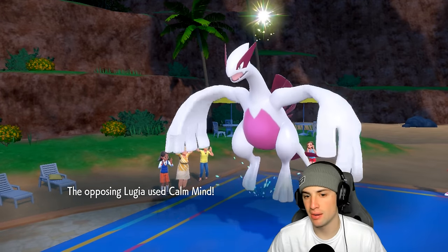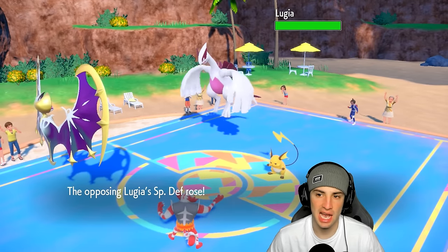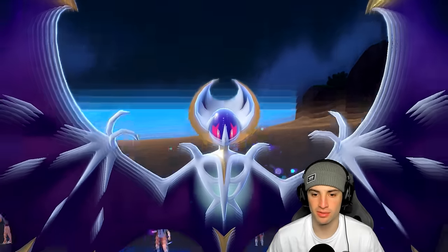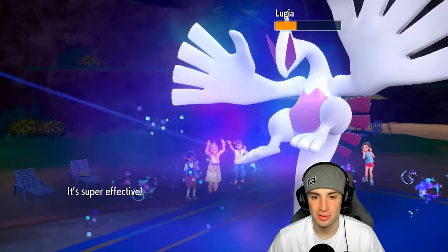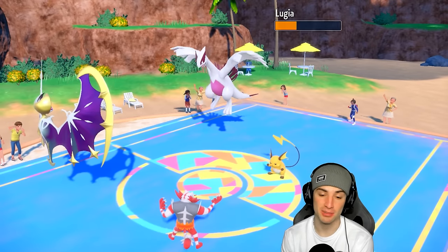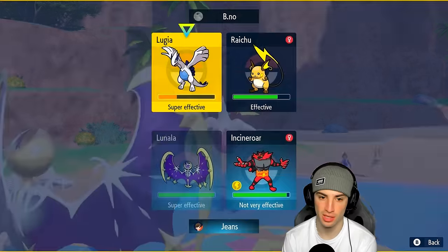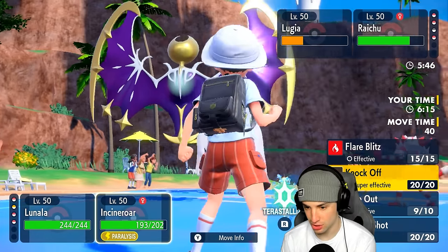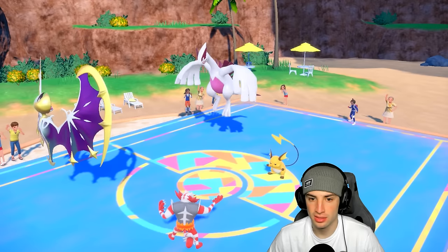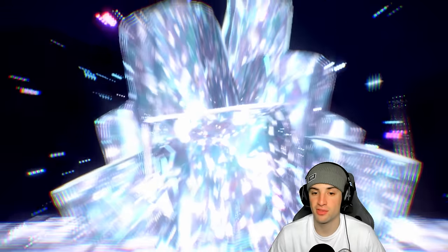I like Moongeist Beam picking up big damage, especially at plus one STAB. Lugia goes for Calm Mind - it has Weakness Policy which looks scary, but we're just going to double down. Going Moongeist Beam and trying a Knock Off into the other slot - could have a Ground Tera type, but we're doubling straight down. Out comes a Tera type - I thought it might be Ground but it ends up being Steel. We have Sacred Sword on Chien-Pao which should handle that.